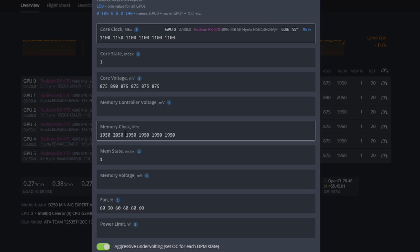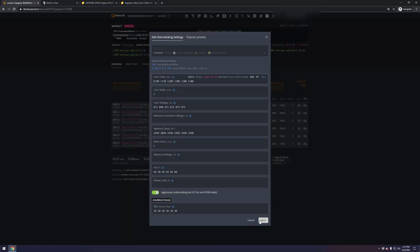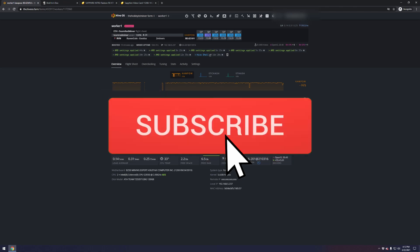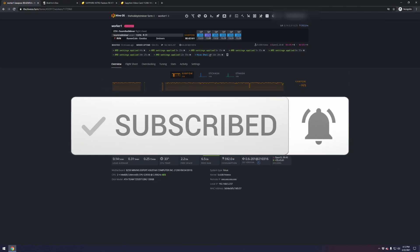That was a roughly 10-minute overview of overclocking and undervolting and how this process works. If this was helpful to you as a beginner miner, please give it a thumbs up and leave a comment below — tell me where you started and where you ended up in terms of megahash and wattage difference. If you enjoy these videos and guides, please give it a thumbs up and I'll see you guys next time.